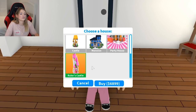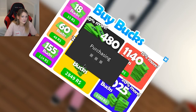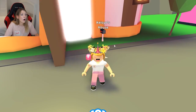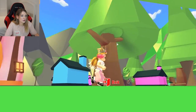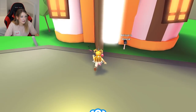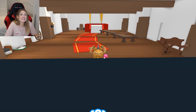The most important castle is the Ruler's Castle, but we don't have enough money — or wait, is that enough? Okay, that's enough, thank god! Let's buy the Ruler's Castle and turn it orange — orange is really cute. It's pink and orange and it's so big. It doesn't even fit fully on my screen! I'm so excited to see what it's like inside. Let's go in — we have our castle!